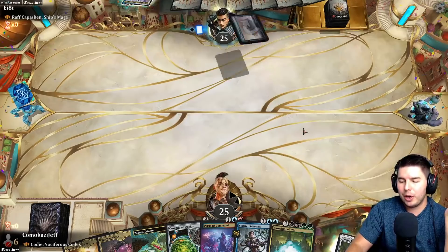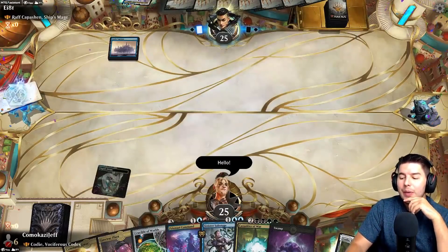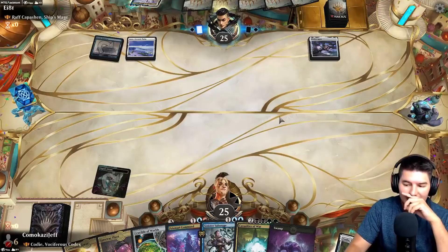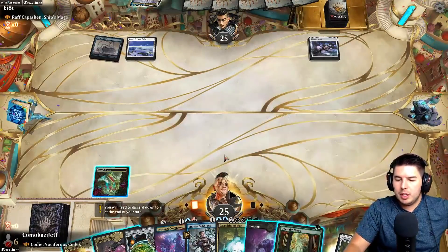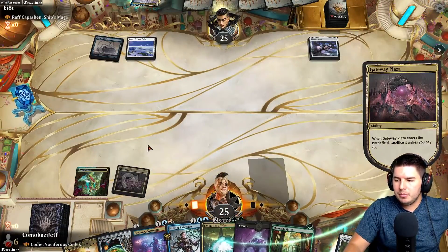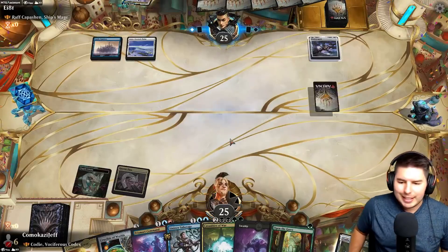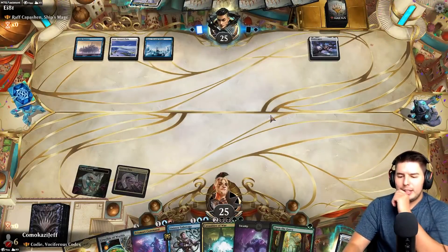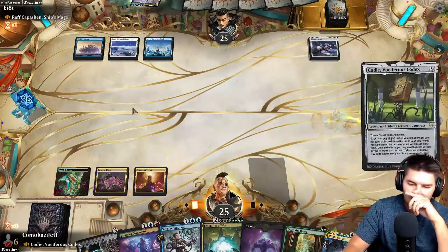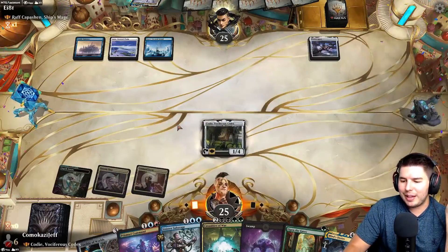So we have Triome into Gateway Plaza played tapped into Command Tower, play out Cody, and hopefully hit a fourth land. Then we can hopefully start casting Sinister Sabotages, getting free spells, free ramp — life is good. We draw Open the Gates and Seize the Day. Play Gateway Plaza, pay one — now we have our colors at least and we have a gate on the battlefield. Playing Cody off Command Tower — now we can cast literally anything basically from here on out with these two lands that tap for anything.